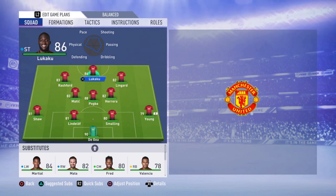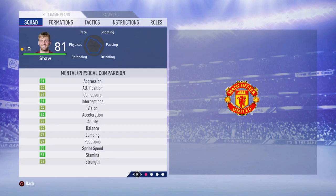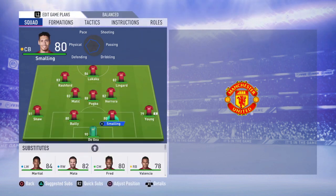It's narrow and helps you keep ball possession too. In goal, no doubt it's going to be De Gea, the best goalkeeper in the game. On the left back is going to be Luke Shaw — he's not the fastest player but he's strong and a very good left back. Your center backs are going to be Chris Smalling and Eric Bailly, a very good duo.